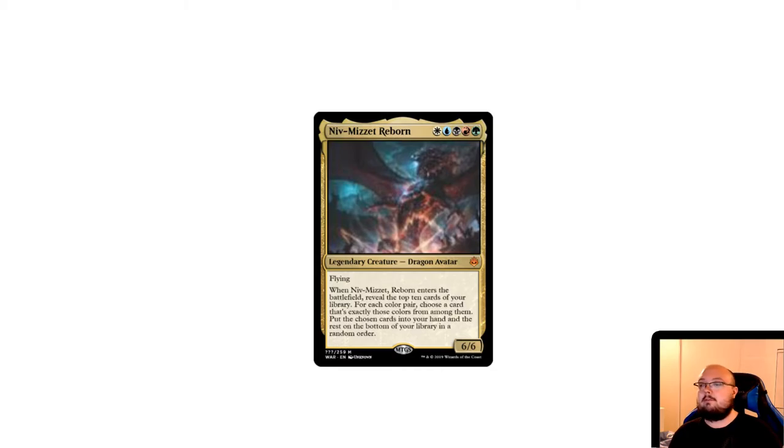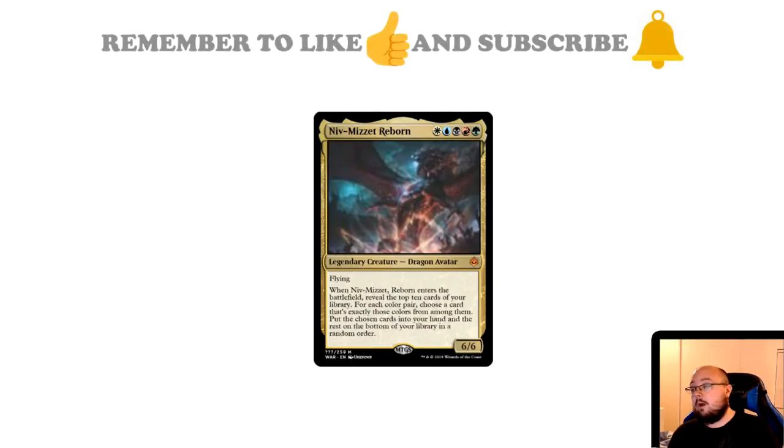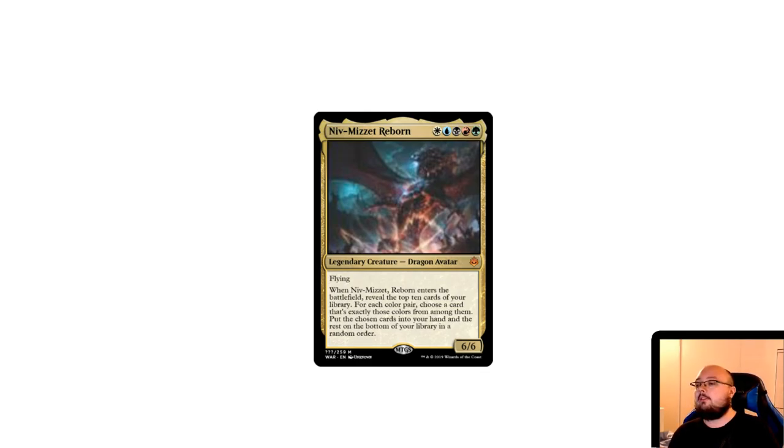Next we have Niv-Mizzet Reborn — another Niv-Mizzet, this one costing one mana of every color, making him a five-color card. He's a 6/6 flying. When Niv-Mizzet Reborn enters the battlefield, reveal the top ten cards of your library. For each color pair, choose a card that is exactly those colors from among them, put the chosen cards into your hand, and the rest on the bottom of your library in random order. So you can essentially grab one card from each guild. I think this works very well in a guild-gate style deck.